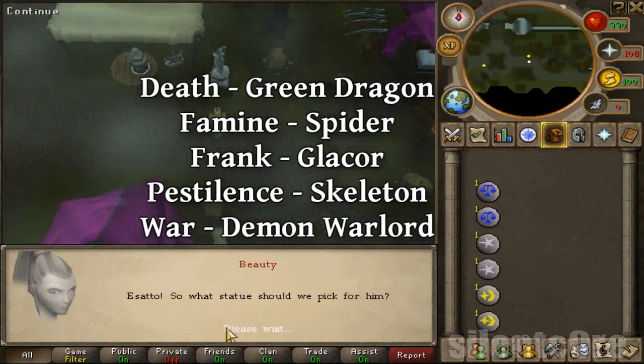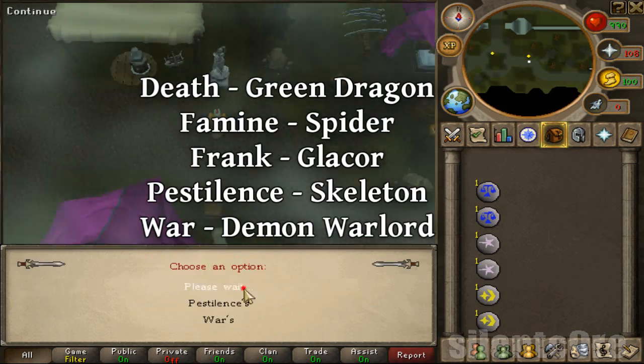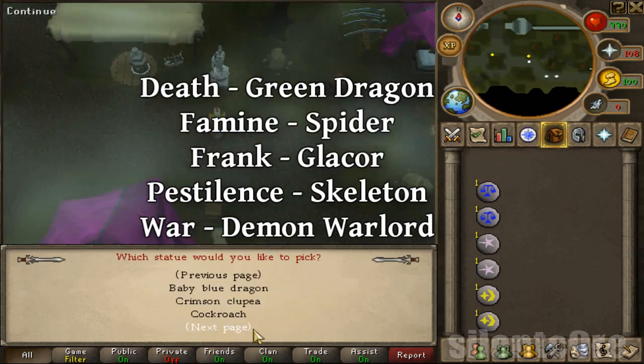You have to choose a statue for each founder. I'll just put those all on screen for you guys — there's no point in trial and error, it's just a bit of a waste of time, unless you really want to take it seriously.